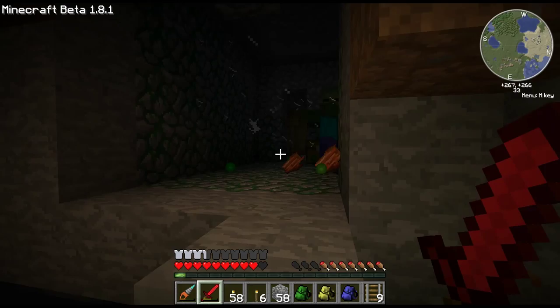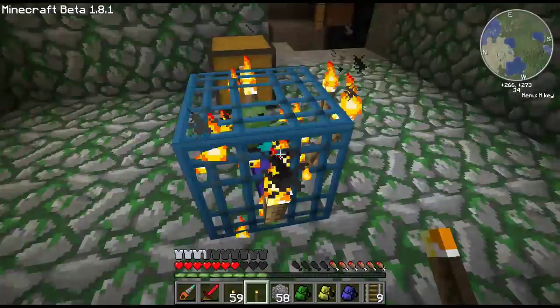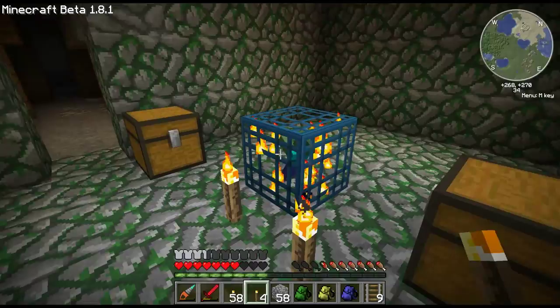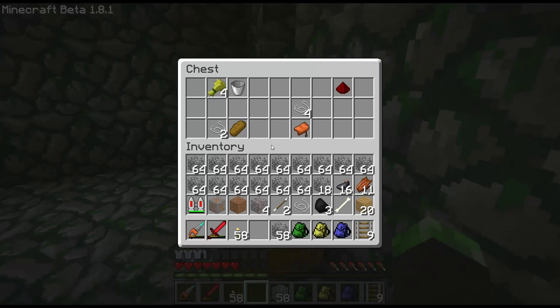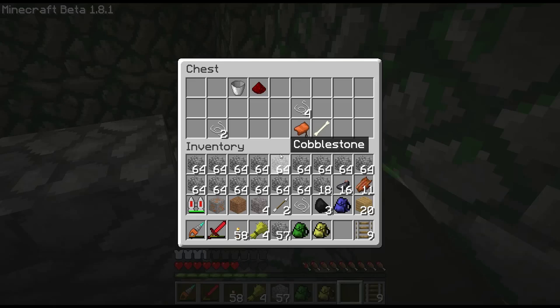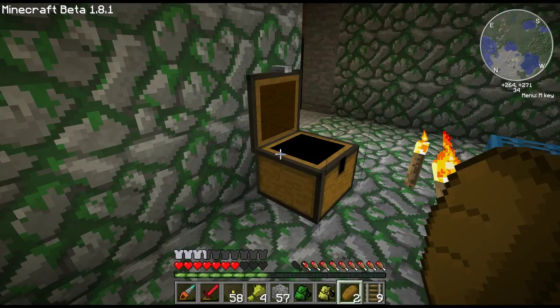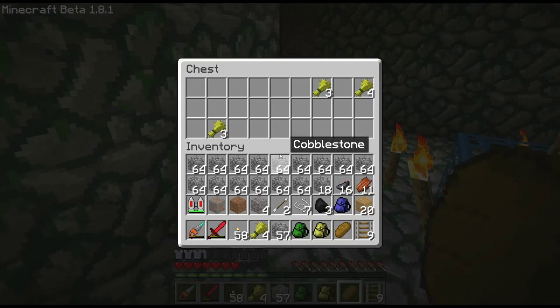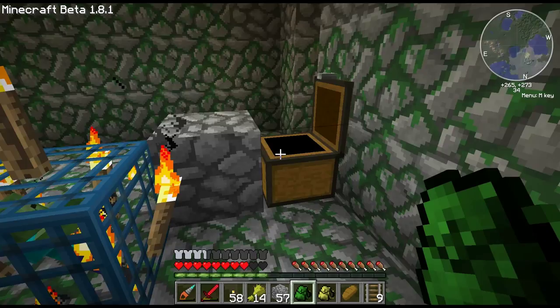Okay guys, so I found a zombie spawner — zombie dungeon. I'm going to quickly clear this out and light it up, and we'll make a mob trap out of that later. Let's see what kind of goodies we have: a pig saddle, wheat, which is good because I kind of need some bread — and there's some bread. Buckets and some string. Dungeons are really good for string because of all the cobwebs. I can probably get enough string to make my wool for my wiring, so that'll be pretty cool.